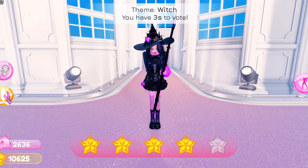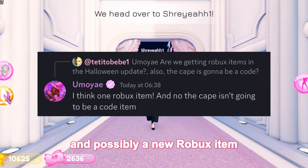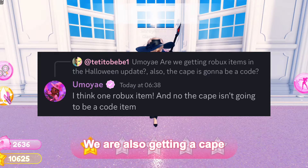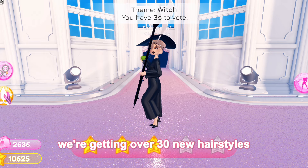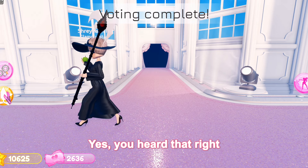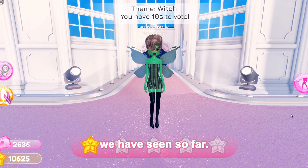And it looks like we are getting a pastel rainbow pattern as well — I know I'm going to be using these a lot. There might be a new developer code and possibly a new Robux item. We are also getting a cape and it won't be a code item. And guys, we're getting over 30 new hairstyles in this update — yes, you heard that right, 30. Here are all the hair sneak peeks we have seen so far.